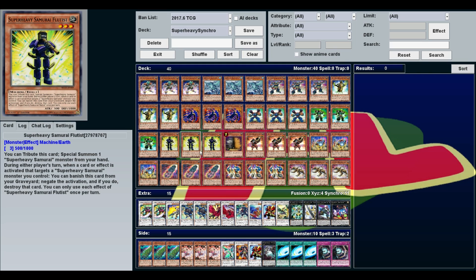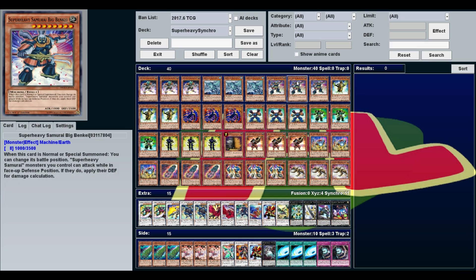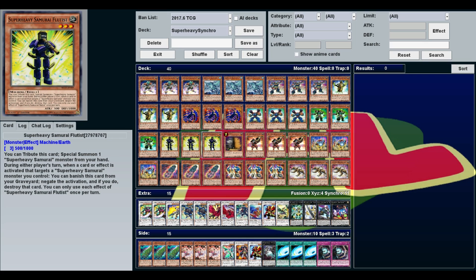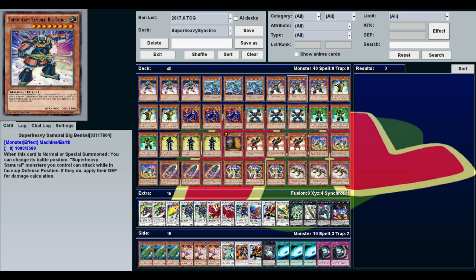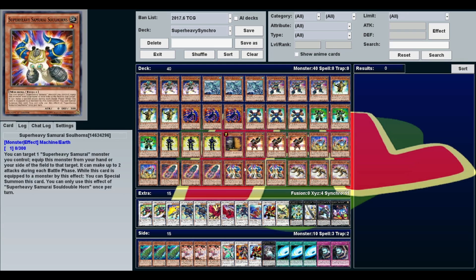Your other main way is Flutist. You can tribute this card to Special Summon one Super Heavy Samurai from your hand, so if you've got Flutist and Big Benkei in hand, you can do that. Flutist also has a graveyard effect — if one of your Super Heavy Samurai would be targeted by an effect, you can banish this from the graveyard to negate and destroy that effect. Pretty good if you can get that combo off, or even if you can just send this to the graveyard. And then finally, Soul Peacemaker — probably the newest card here. You can equip this to any Super Heavy Samurai from your hand or side of the field. While it's equipped, your opponent can only attack the monster equipped with this. More importantly, you can tribute the monster equipped with this to Special Summon a Super Heavy Samurai from your deck, giving you access to Big Benkei and all the other Super Heavy Samurais.